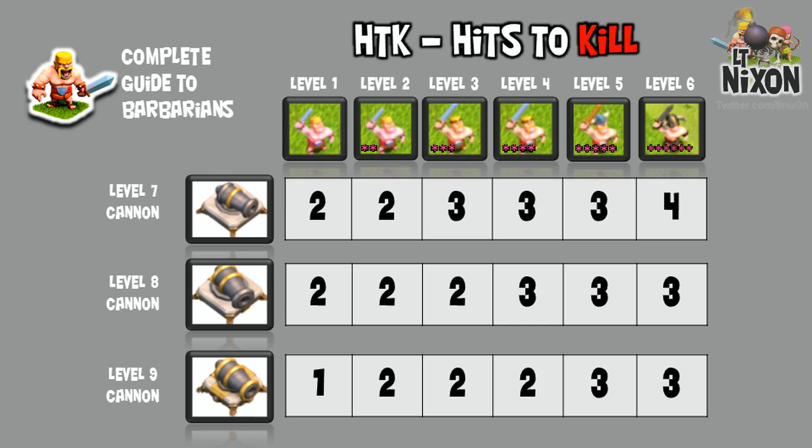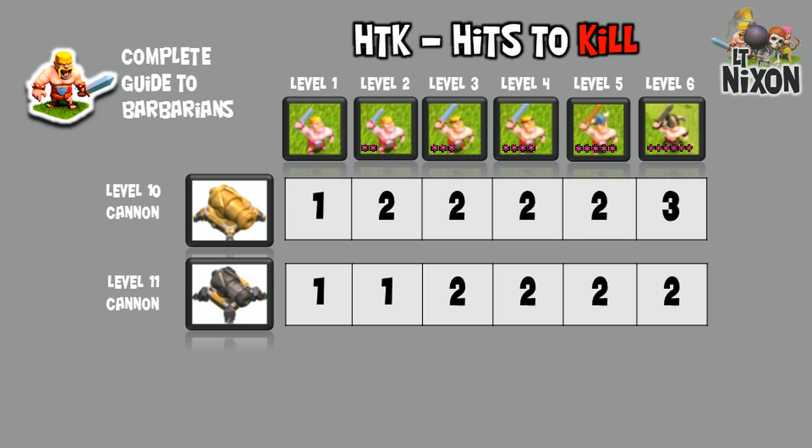As you can see, when you get to level 6 cannons, that's when you start two-shotting Barbarians. And when you get to level 9 cannons, that's when you start one-shotting Barbarians. Check out the benefit from level 11 cannons — they two-shot any level 3 through 6 Barbarian on the field. That's pretty awesome.